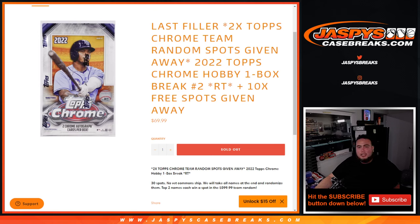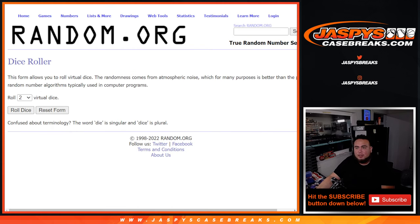What's up everybody, Jason here for JaxBeeCaseBrace.com. We're giving away the last two spots in that Topps Chrome team random with this 2022 Topps Chrome Hobby One Box Break Random Teams Number 2. We only sold 20 spots — we're going to give away 10 to customers that bought in. Then we'll randomize the customer names and teams, distribute the hits out of one box, and then we'll have the list of 30 at the end for the winners. That's all that cardboard does right here.